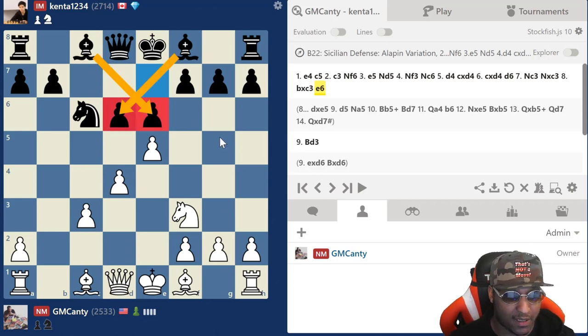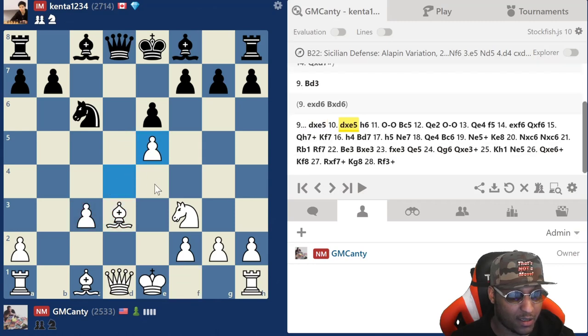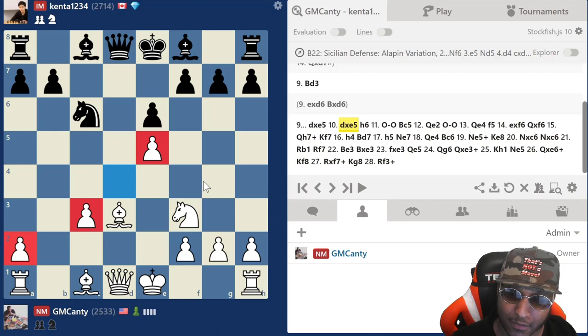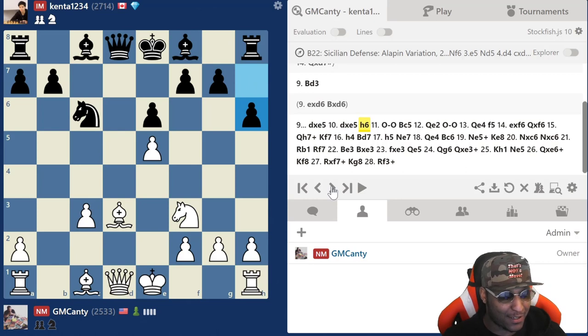If you're a c3 Sicilian player, this is what you love to see — if the bishops are crossed like this, keep them as much like this as possible, try to keep them closed. So I'll play bishop to d3 and let him break up my pawns. Now I have pawn weaknesses, so we probably shouldn't go into an endgame, but for c3 Sicilian for the kill we don't always get to an endgame.